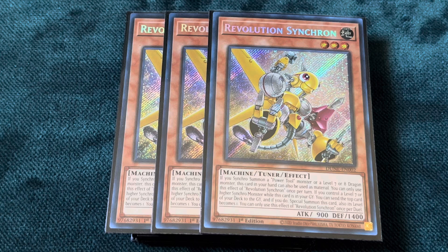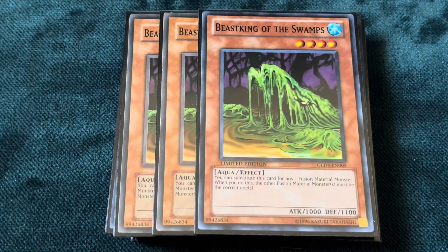To go with Revolution Synchron, I decided to try out the newest tech in Tearlaments: Beast King of the Swamps. This card replaces our regular King of the Swamp and does pretty much the exact same thing. The only downside is you won't be able to play Polymerization or Surge Polymerization. But the synergy it offers is invaluable because it's another level 4, which means you'll be able to activate Revolution Synchron's effects more frequently to special summon Ancient Fairy Dragon, go into Visas Amritara, and your standard stuff. Being level 4 also helps you make more rank 4 plays, such as Time Thief Redoer.